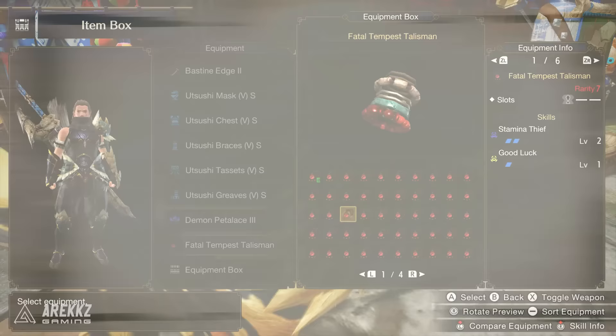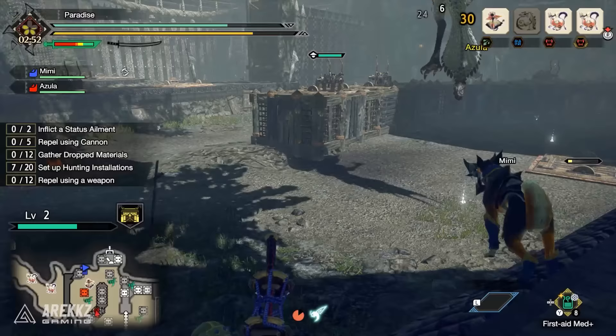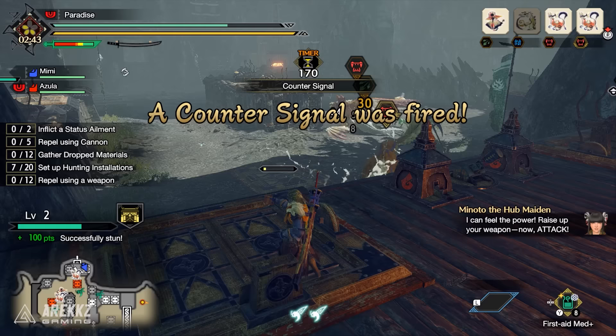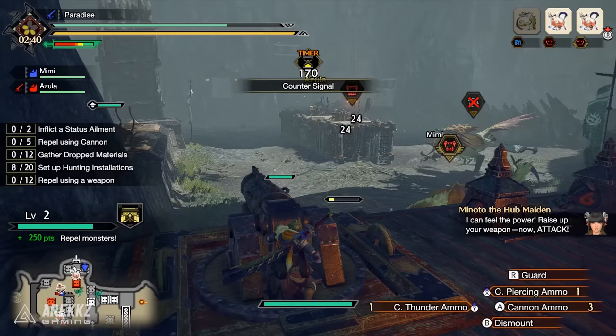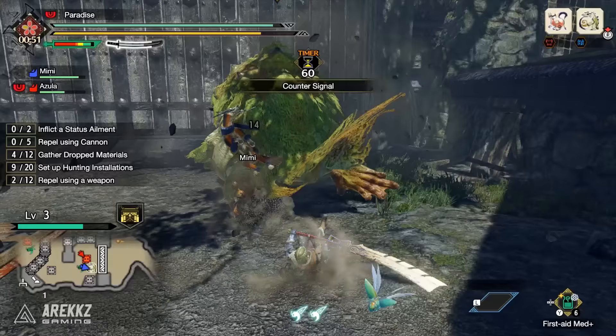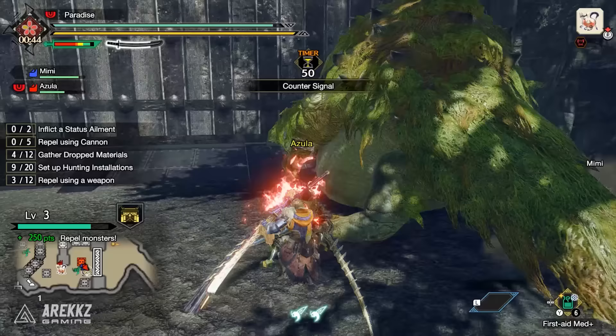Finally, new to Monster Hunter Rise are the rampage quests — a type of hunt that plays a bit like tower defense. You set up installations of ballistas, cannons, traps, and more to defend against a horde of monsters trying to break through. Utilize all the installation slots you can to maximize your defenses, and whenever you hear the gong sound in the middle of combat, dive in and go face-to-face with the monsters because your weapon damage is amplified astronomically and you'll see incredible damage numbers you've probably never seen before. It's a lot of fun — make sure you jump in and check it out.